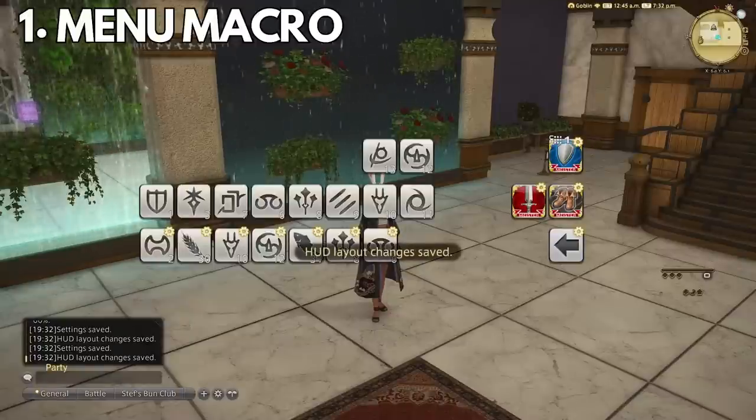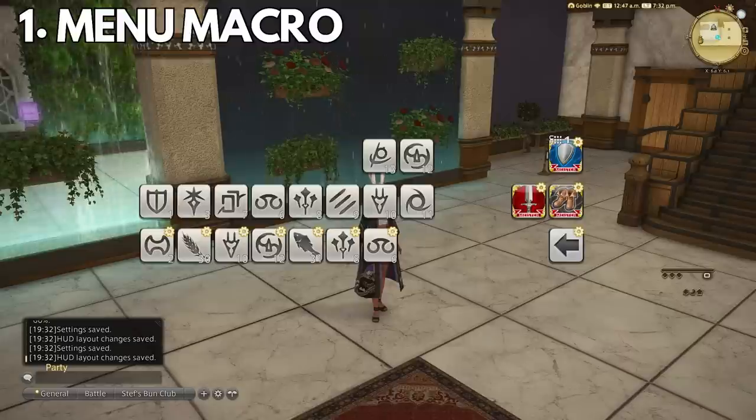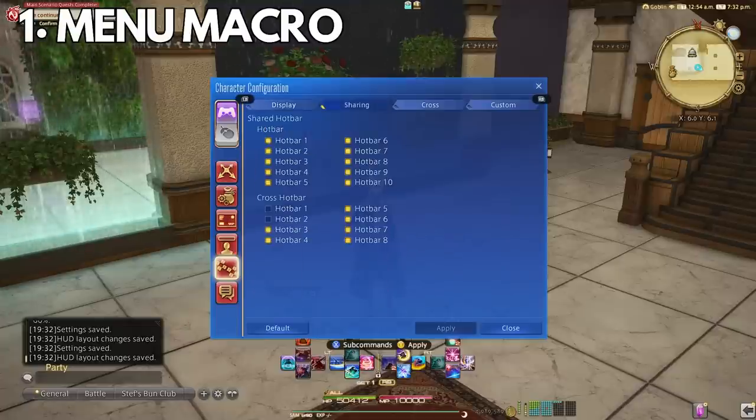Number one: the menu macro. This is by far the most underrated macro — it creates a dropdown or alternate macro menu to keep your UI as clean as possible. This is the way I achieve this for my PC playing.